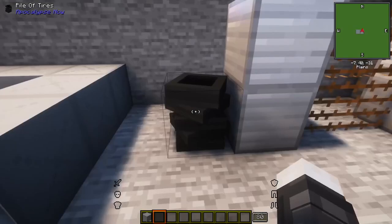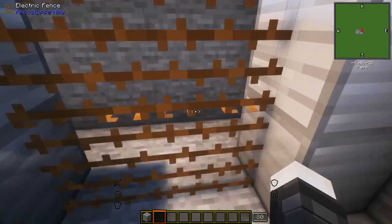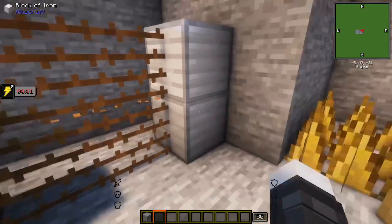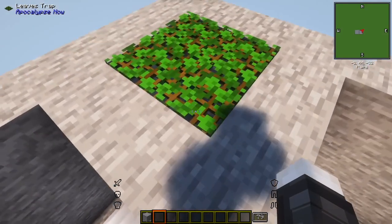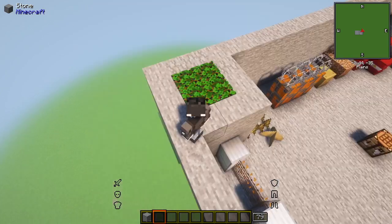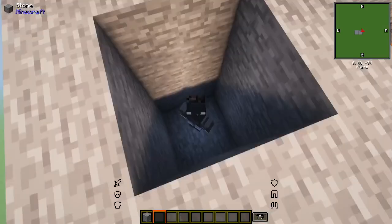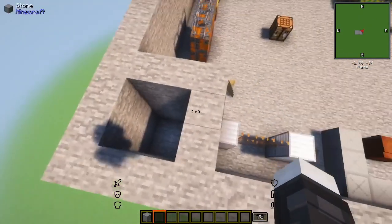There's an electric fence — I'm getting zapped, being electrocuted right now. This one's interesting: it's a leaves trap. You've probably played survival craft — it has a mechanism exactly like this where you walk over it and fall down. That's good to trap enemies, animals, whatever, and they can't get out.